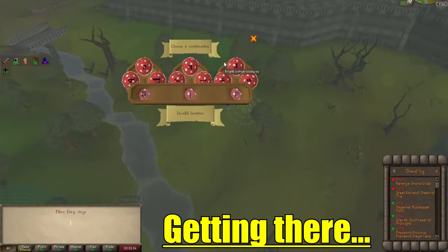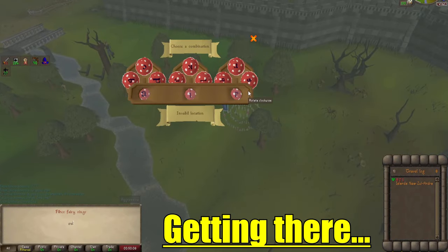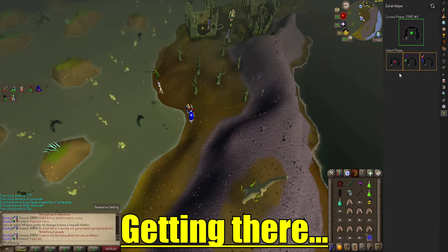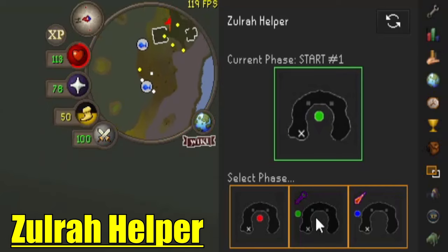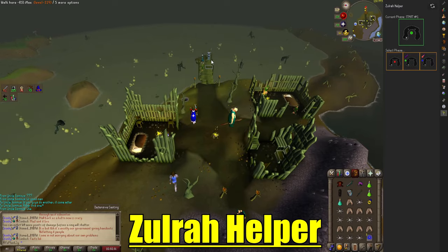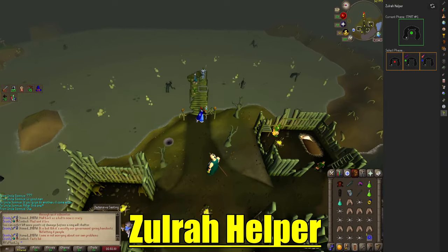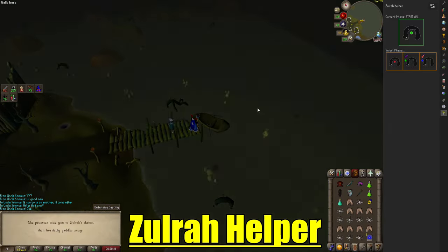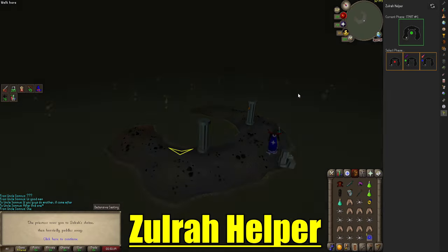Go to Runelite's plugin hub and get the Zulrah plugin. I already have it downloaded. Go to configure — I want Zulandra. Right here you have the plugin helper. It tells you what you need to pray, where you need to stand, and where Zulrah will be. Keep in mind this plugin is not bannable because it does not do anything for you and does not display on the game itself.